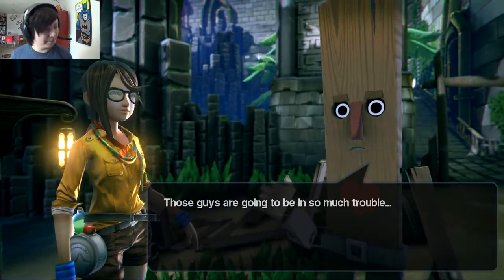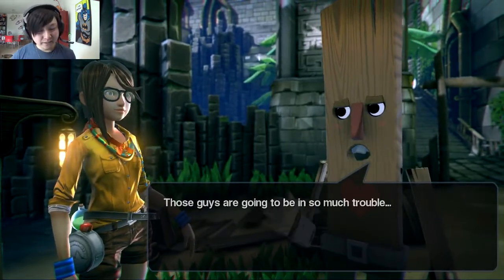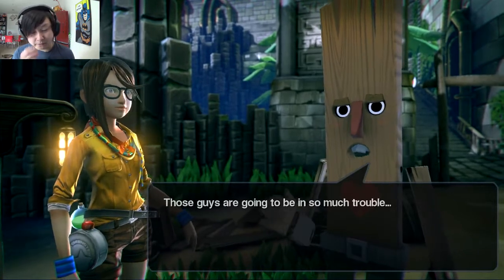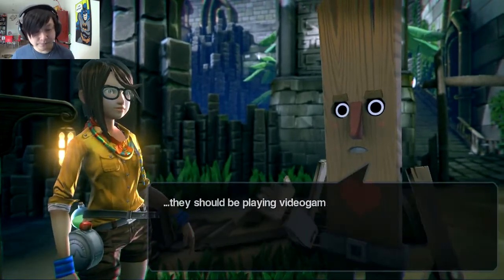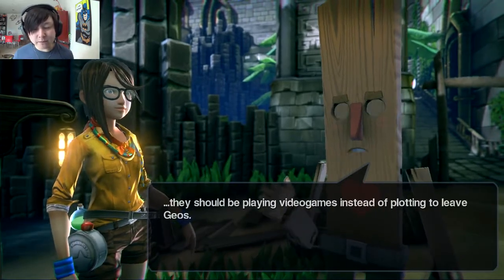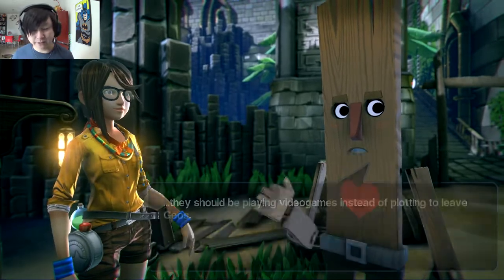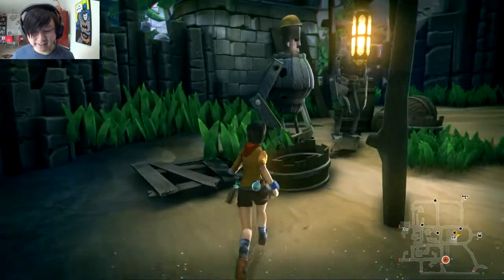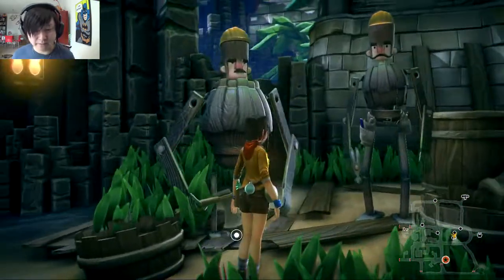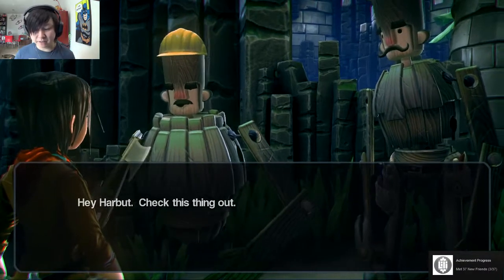He reminds me of Plank from Ed, Edd and Eddy on Cartoon Network. The wooden construct says the guys trying to escape Geos are going to be in trouble, and suggests they should be playing video games instead of plotting to leave. There's almost a meta commentary here — we're playing a video game, and they should be too.